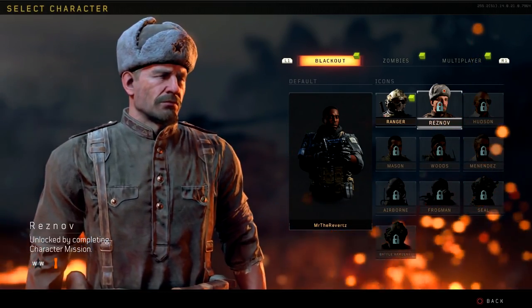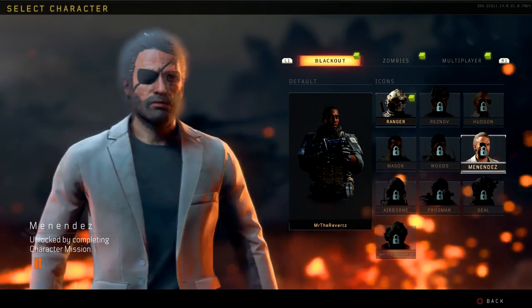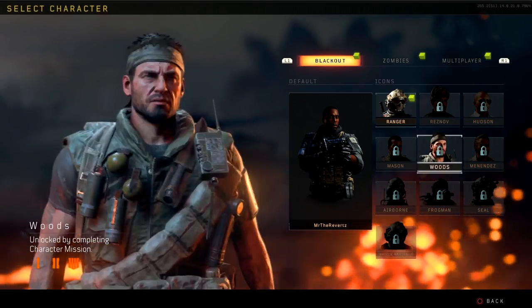What is up guys, MrTheReverts here and today I want to show you guys how to get all of the Black Ops Icons characters, and these include Reznov, Menendez, Woods and Mason from the Black Ops campaign story arc.